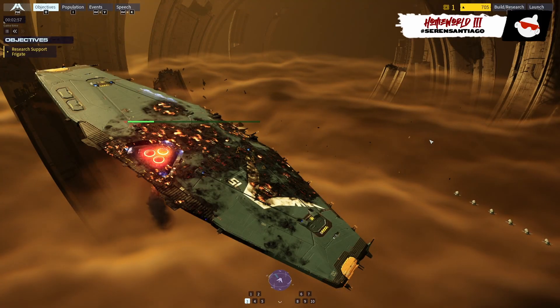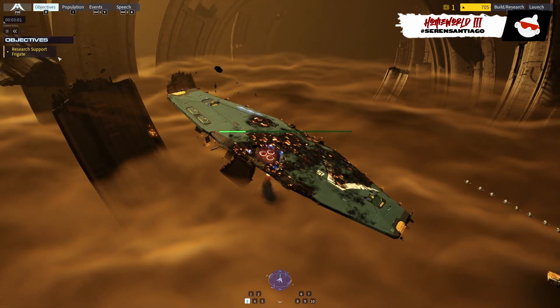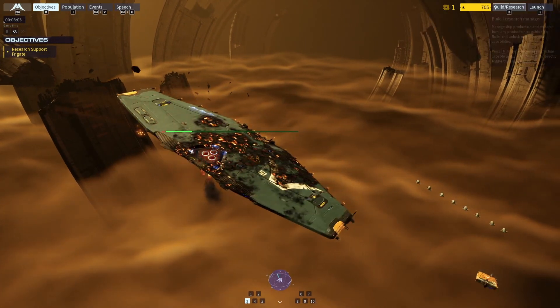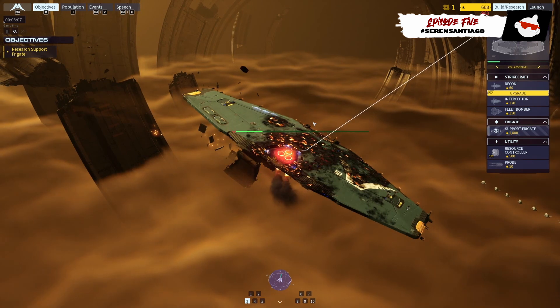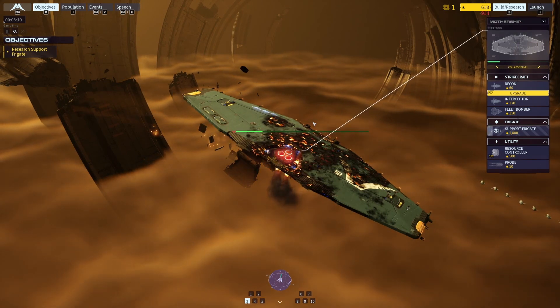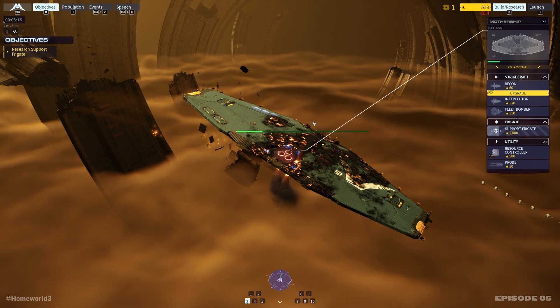Welcome back to more Homeworld 3 and the campaign mode. This is episode number 5, I think. And we're on mission number 4, so we gotta research the support frigate, and we're just gonna kind of jump right into it, because I wanna get through this mission today if possible. If you're new here, make sure to subscribe and be notified of new videos every day at 1 p.m. Eastern.